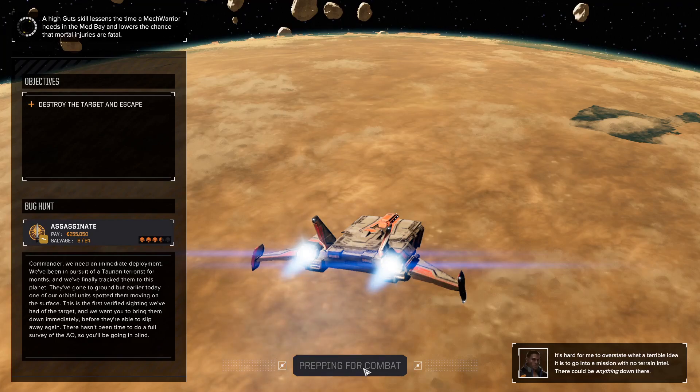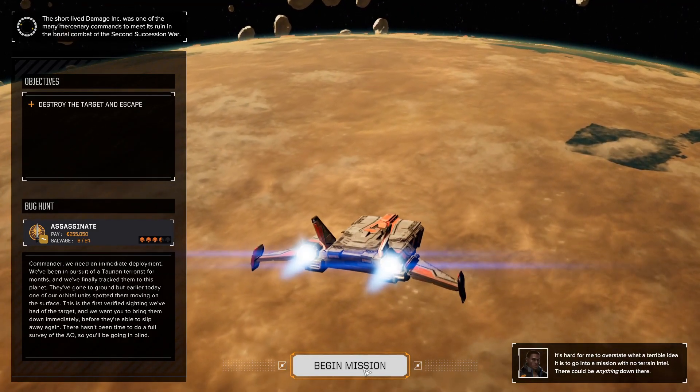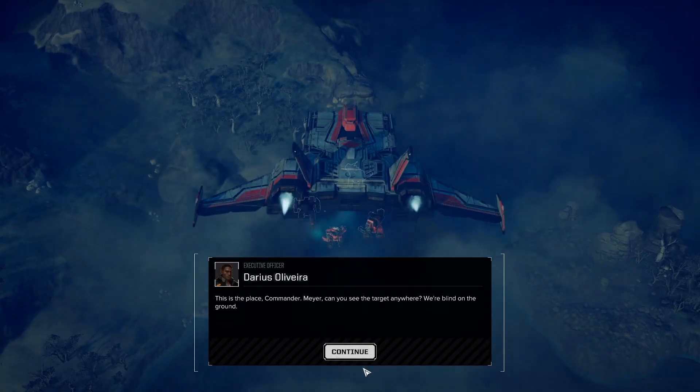For the other assassination mission, they want us to drop with a light lance - here's the problem: it doesn't give us enough intelligence, it doesn't tell us exactly how many tons to drop to make sure the guy doesn't run. I think the thing to do on that mission might be to send a Phoenix in and use our Stalker with the LRMs, make sure the Phoenix can see it, and then the LRMs can knock it down. Let's see if my foggy old memory can remember that plan by the time we get to it.